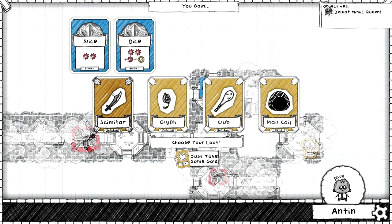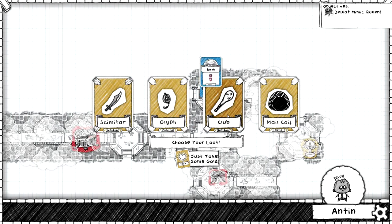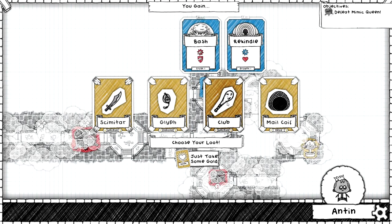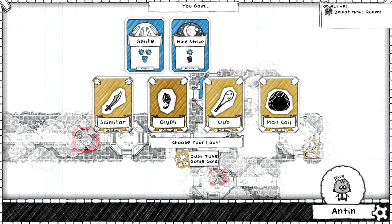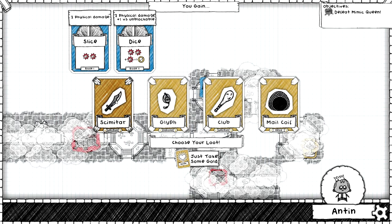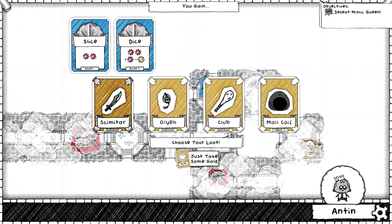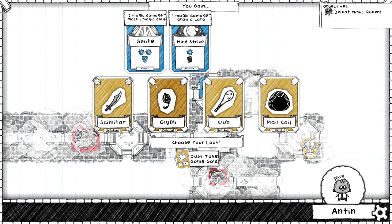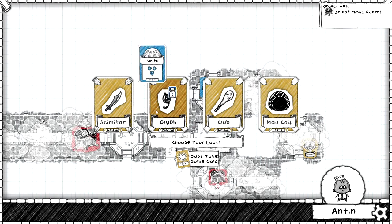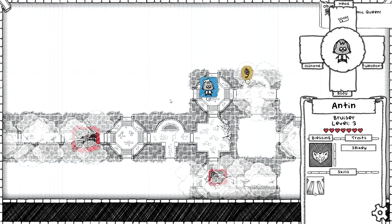Okay, we should level up — maybe level three. Level up scimitar, that's nice. Not too shabby. Two hearts — I can't risk getting those two cards. That's not too bad. I think this will be our best — just a lot of physical damage plus one unblockable. At least that has a block of magic, and that's a draw-a-card. Let's do the glyph.